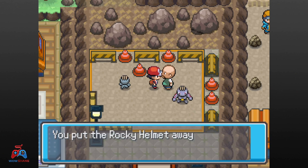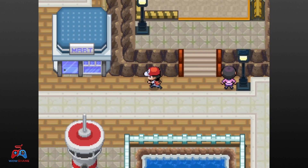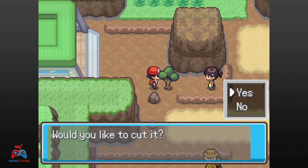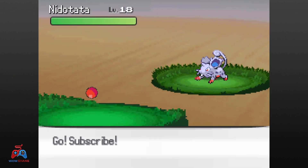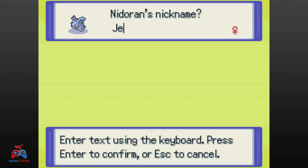Those are all the side quests I can currently do, so we now return to your normally scheduled Nuzlocke. Heading east of Cerulean and into Route 9, we obliterate the trainers occupying the route, and more importantly get our Route 9 encounter. The first encounter was a Nidotata, who is against the rules. Our next encounter is a female Nidoran, who I catch and nickname Jet.